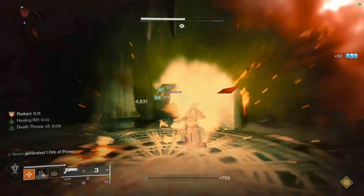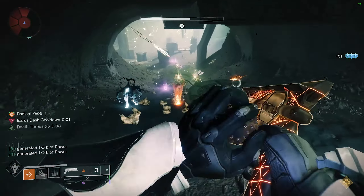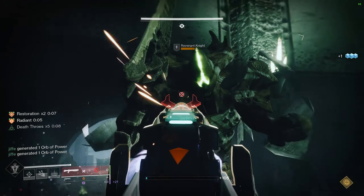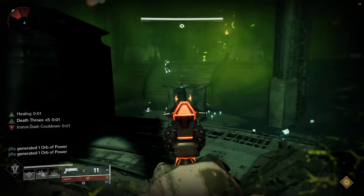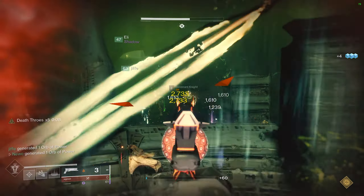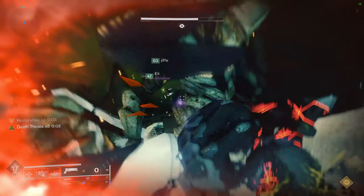Totems is by far the hardest encounter for this low man, but really only for one player. This one player has to skate between the middle and left totem over and over again with very little room for error for nearly 7 minutes, and it gets harder as you go. The basic flow is this solo player prevents the annihilator totem from wiping the team by skating back and forth to the left totem and back to middle, but they don't ever have any sort of buffs.